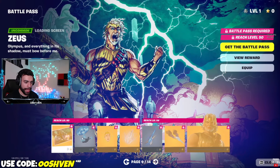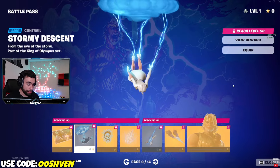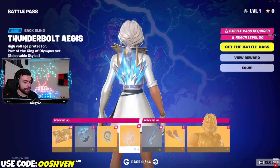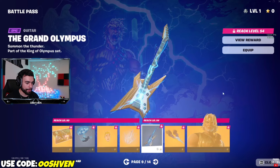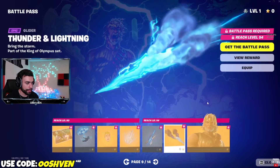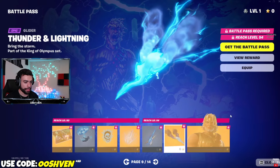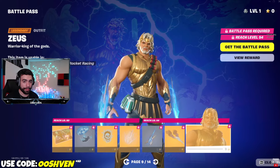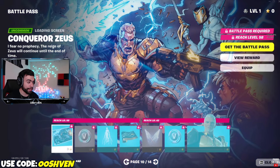We got the Zeus tab starting out here. We got the contrail, which looks dope with the cloud and all the lightning. We got the shocking emoticon, the back bling — the thunderbolt back bling — the guitar, the glider — the thunder and lightning glider, not bad. And then of course we have Zeus. Guys, make sure you share this video. If you love the Battle Pass and you know anyone that wants to check it out, make sure you share this video. Zeus is looking like a vibe.